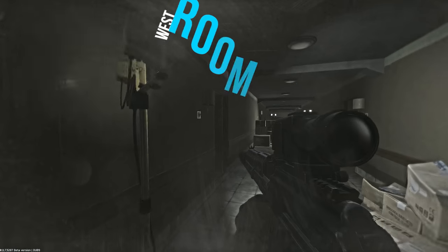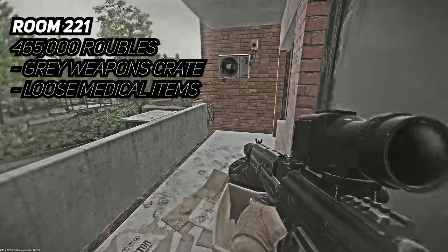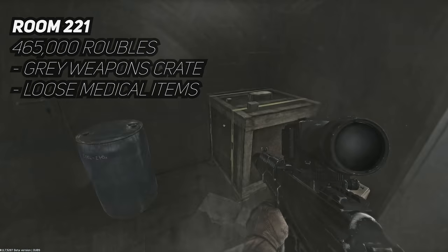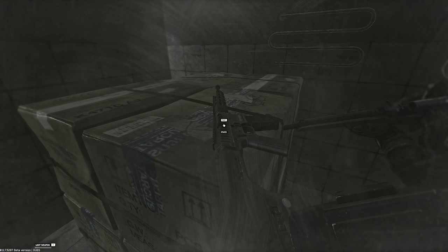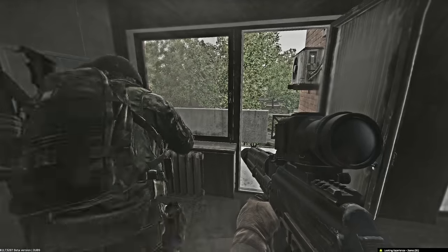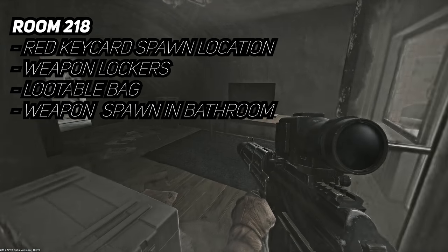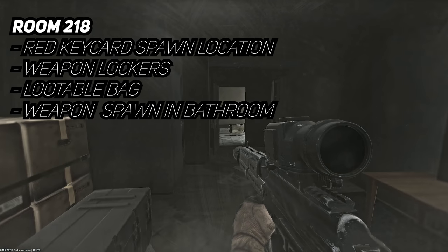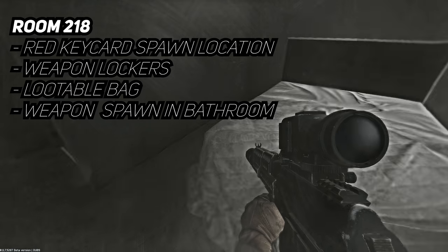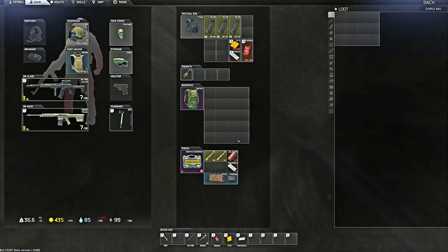The first key I recommend buying is the West Wing 221 key, which you can get for about 465k on the flea market. Inside this room there's a large grey weapons crate and loose medical items. The reason this key is so valuable is because you can access room 218 and room 222 through the open balconies inside. Room 218 is a room everyone loves because on top of the blue barrel there's a chance to spawn the red keycard, which is worth over 30 million on the flea market. There are also weapon lockers and a bag to search.